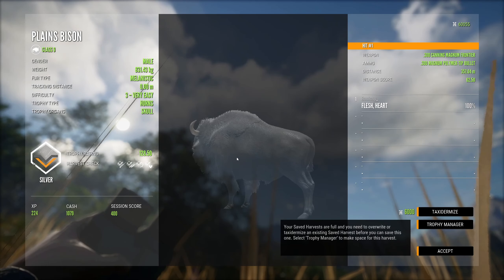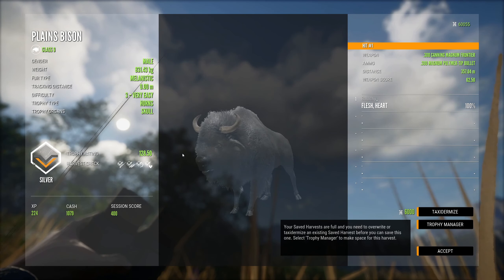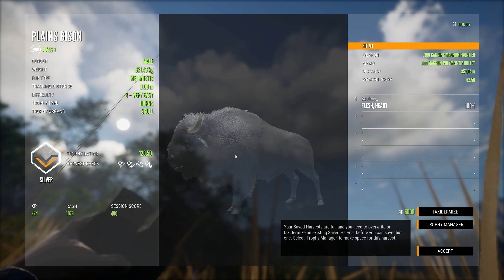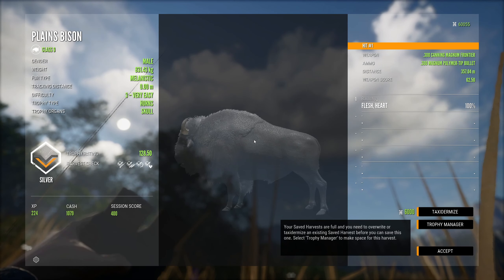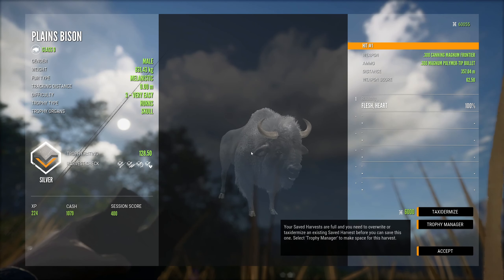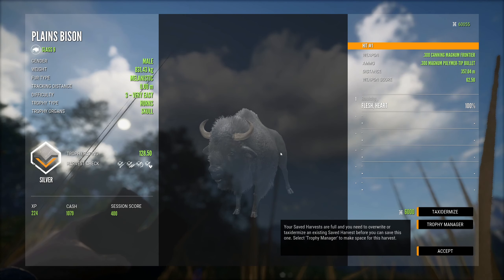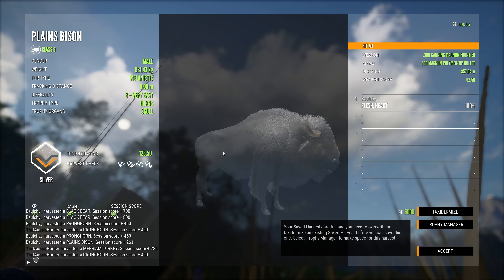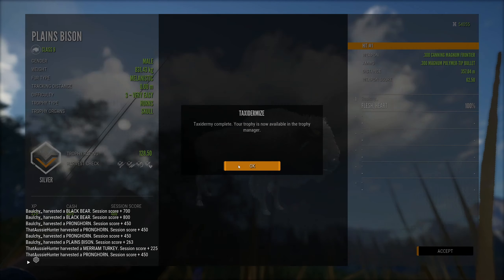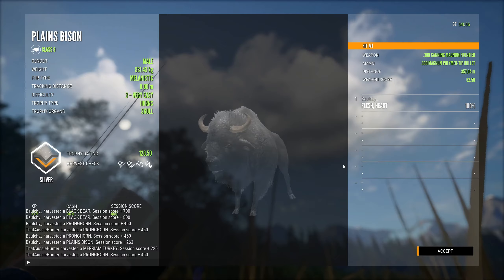Didn't really record shooting this one, but it turns out to be a melanistic plains bison - a shot from the other side of the lake, 357 metres away, pure heart shot. But it's a rare, a first rare plains bison. Definitely be whacking that one in the lodge. Apologies for not recording that one.